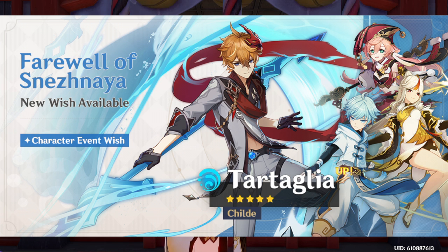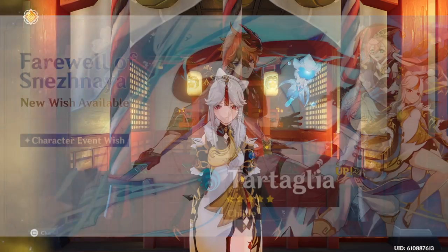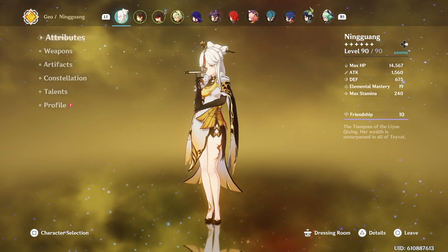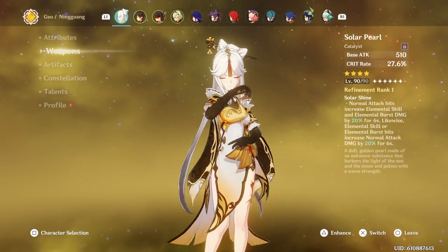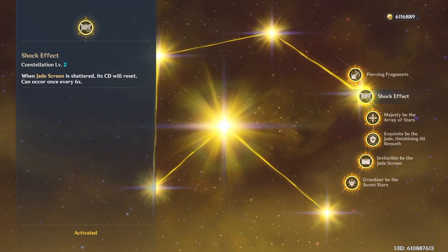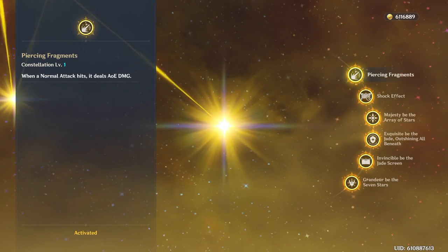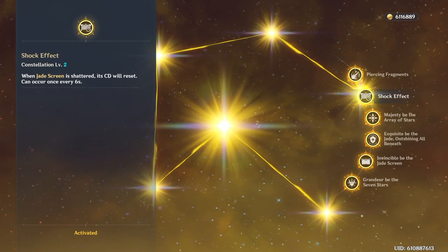I'm gonna do a quick overview of these 4-stars. For those who've already watched my channel, you already know I think Ningguang is the best 4-star DPS in the game. She's my absolute favorite character and she's really fun to play. But if you do want to build her as a main DPS, I recommend you get Constellation 2 and then build her up, because she's really not that good at Constellation 0. At Constellation 1 she gets a pretty big buff, but mainly Constellation 2 is when she gets crazy.